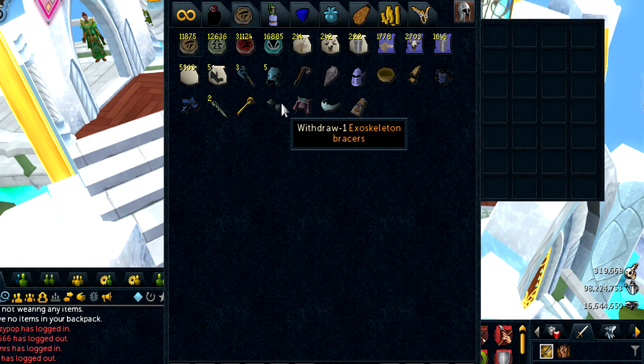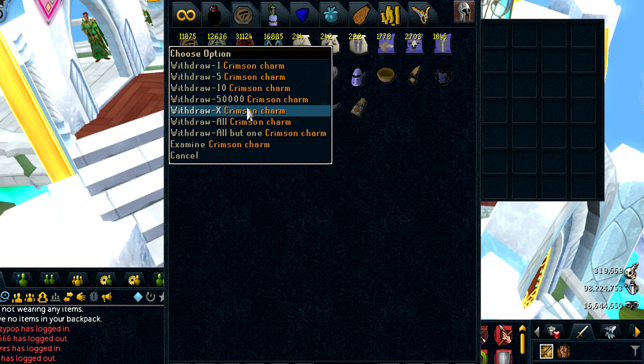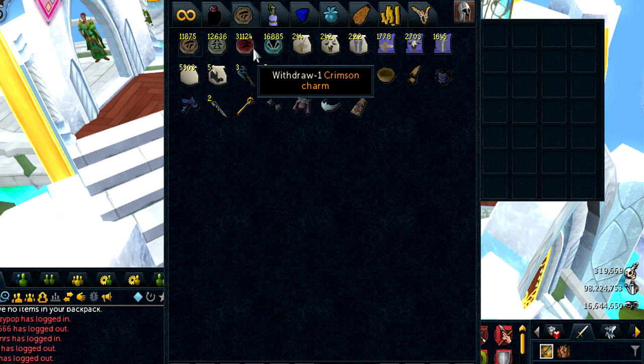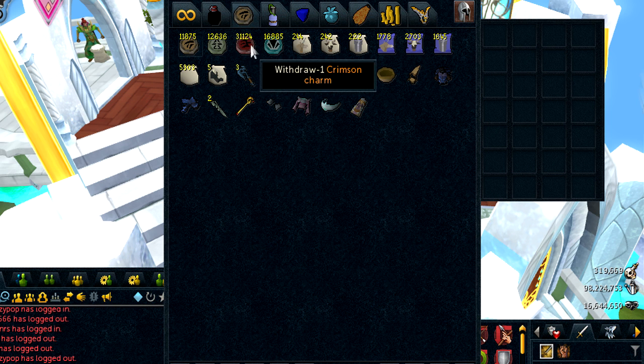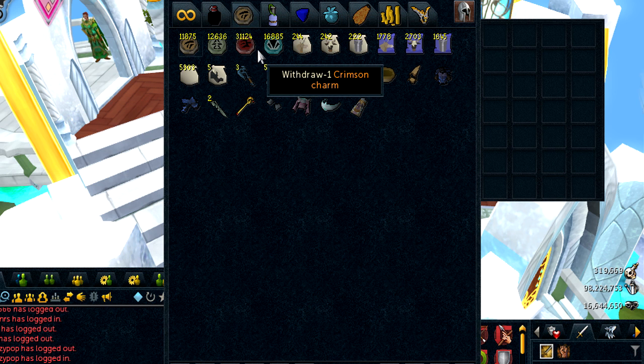And then my thieving gear, because I thieve a lot. I think I didn't have 30k Crimsons last month, but I'm getting closer to 20k Blues as well. Together these two Crimson and Blue charm amounts, if I use them on double experience weekend, I would get roughly 50 million experience — so a little bit over halfway to 120. I just got to keep on going collecting these charms.